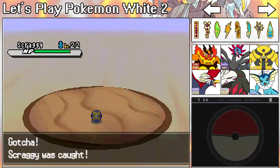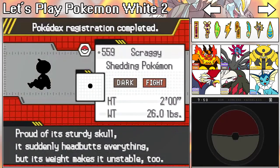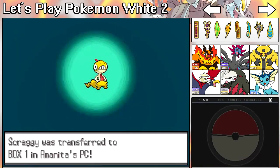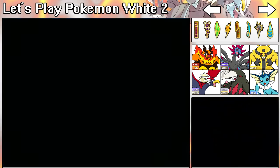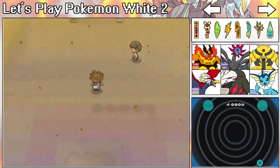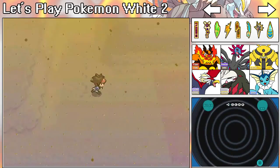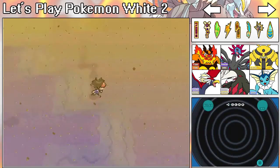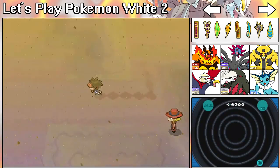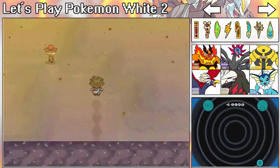I still need to get Darumaka, Sigilyph, and Sandile — I'm pretty sure that's all N has in this desert. It is going to take me ages upon ages to find these Pokémon.